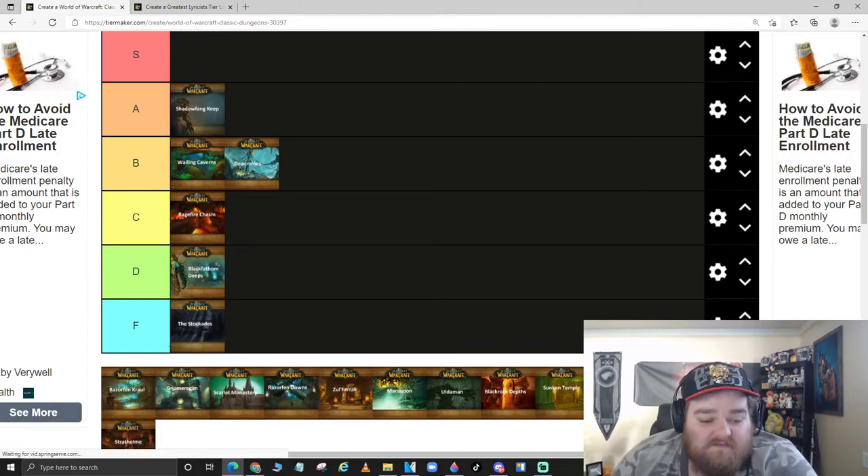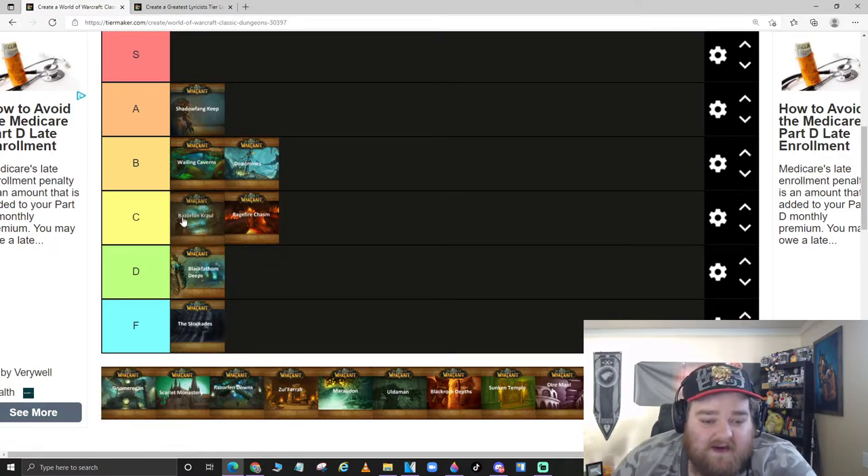Razorfen Kraul — I think it's a good staple dungeon for leveling. I really like the atmosphere with the big thorns, the quillboars are kind of cool creatures, and the bats are cool. There's a quest where you collect guano — which makes me think of Ace Ventura. The escort quest is kind of challenging which is fun. But I don't get excited if there's a group going for it. It's better than RFC but not great.